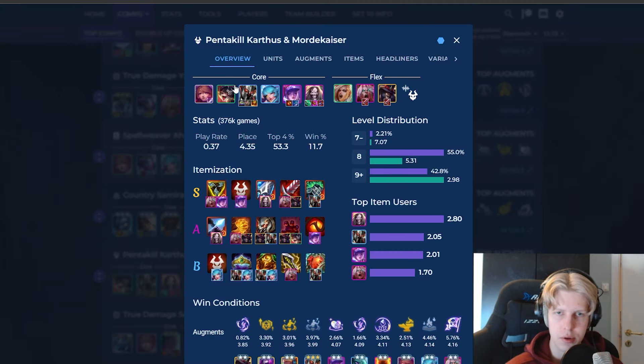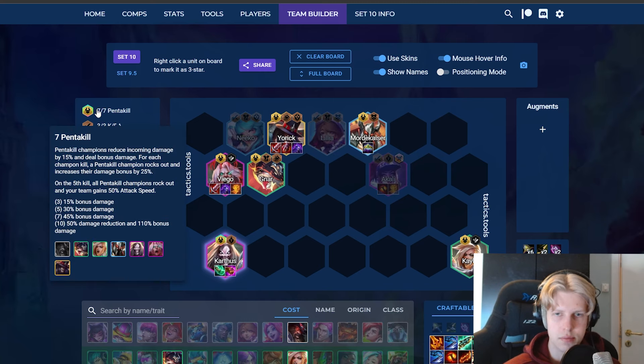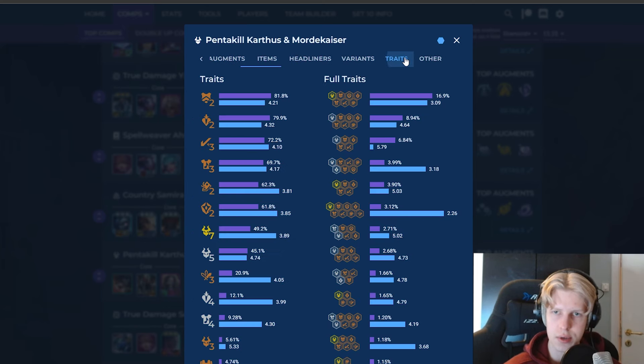The core comp is basically Superfan and then you flex the rest of the Pentakill units. You can play Superfan in this comp — I don't think it's bad — but if you're going for seven Pentakill, it's really hard to fit Superfan in as well. With a headliner Pentakill you get seven Pentakill, but you need to be level 9 to do this while rolling at level 8, so it's pretty hard. What I generally do is play Superfan units — Lillia, Neeko, and Norra — as the mid-game setup before I've hit my comp, then transition into seven Pentakill.